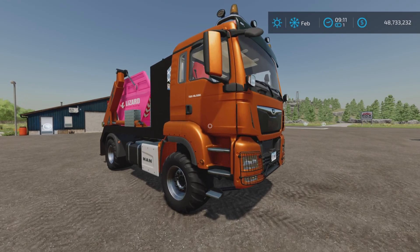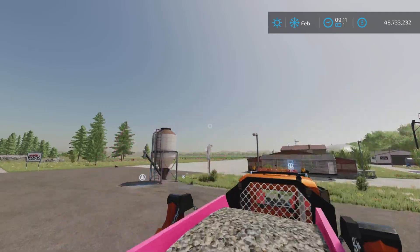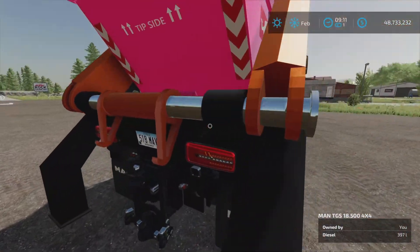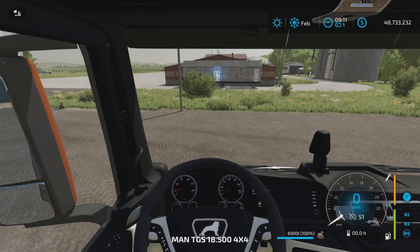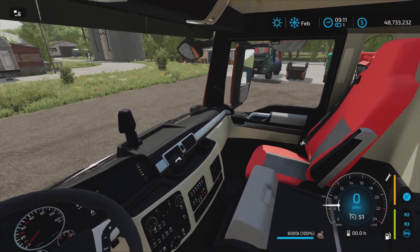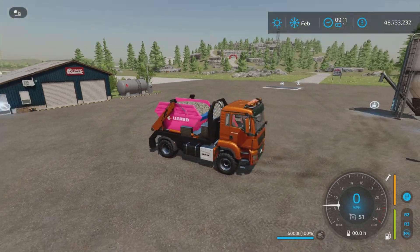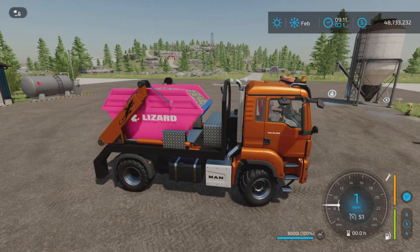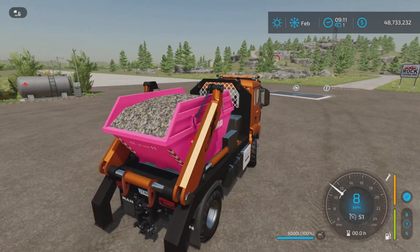I have rocks in here to demonstrate. It even has straps — I didn't even notice that before. Nice. Let's hop in. Interior — start it up. It's obviously based off of the base game Man semi truck, but with a skip loader on the back.